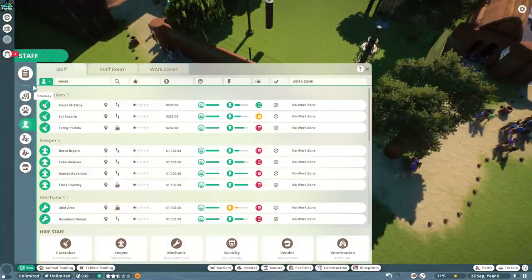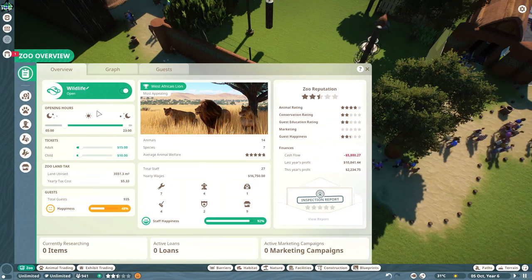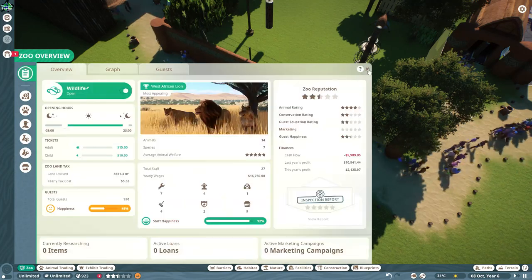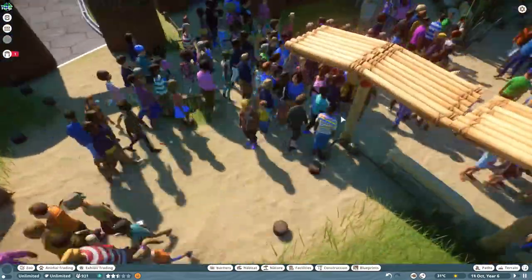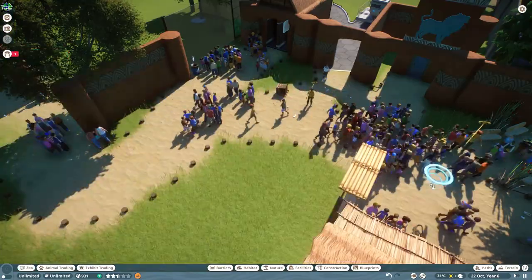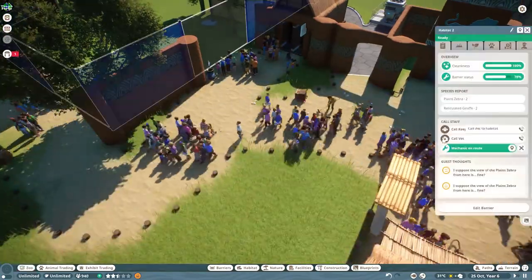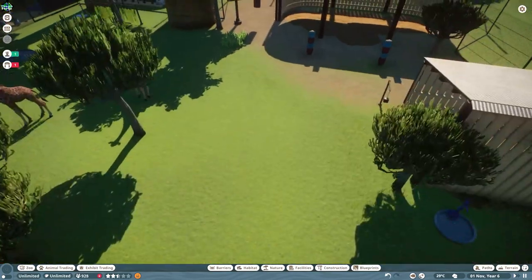Although visitors seem to look through walls and trees when placed over windows, they do interact well with scenery. Some objects were blocking movement — they just weren't walking around them — so we removed those and freed up the area. It's moving much more freely now, which is nice.